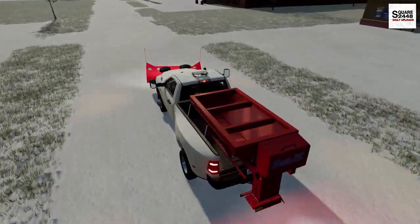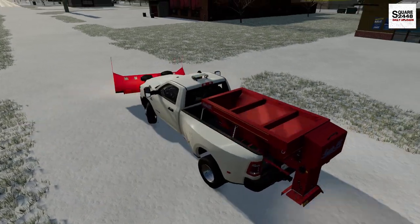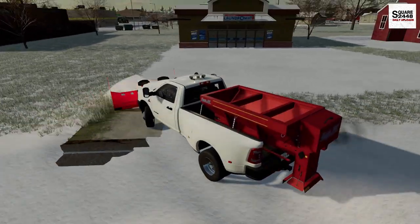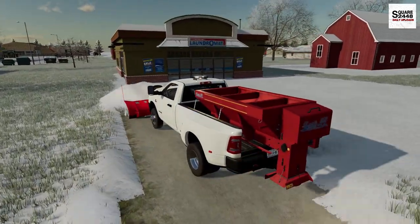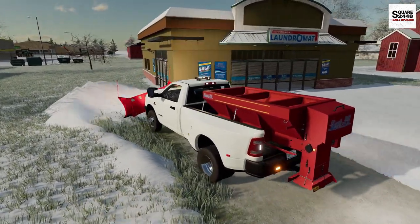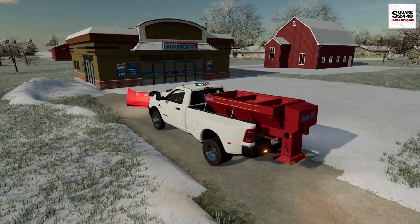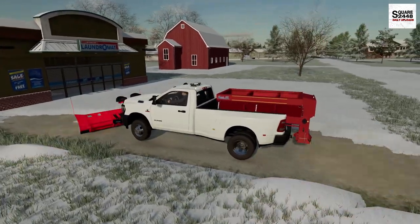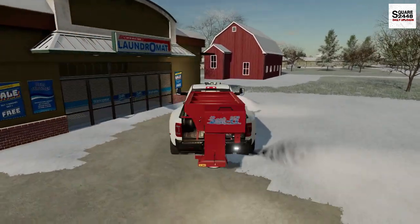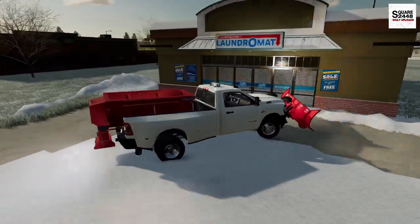We're coming up on the first property here. I really want the Western plow to be fully extended since this is a pretty big parking lot. This is a local laundromat — we actually have to go to another one in town as well today; it's the same owners that own both. But you guys can see this truck is sweet. I've been looking for this truck, hoping it got released, and we finally have it here in FarmSim.